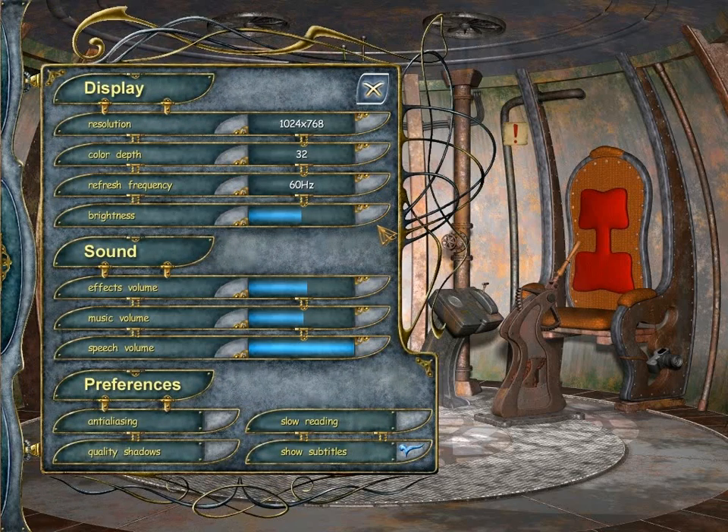I've gone into the options and set them up. The 1024x768 and 32-bit colour depth is actually the maximum and the default. The brightness is also on default. The effects and volumes I have lowered purely so that we can have the speech higher, because at some points the game is very loud. Subtitles, however, were on by default.